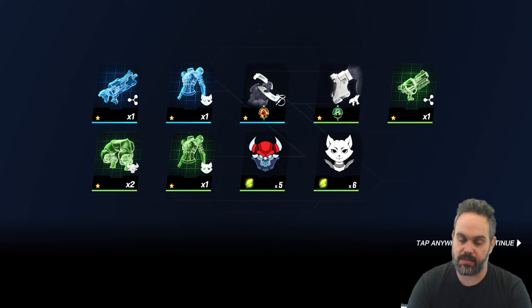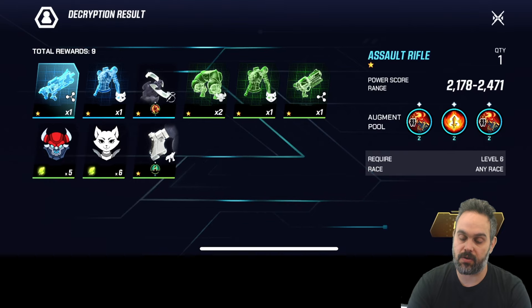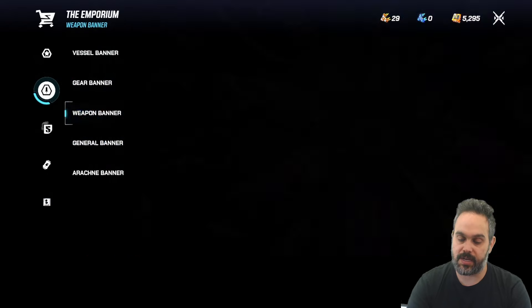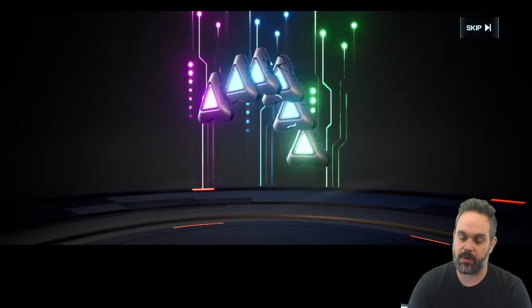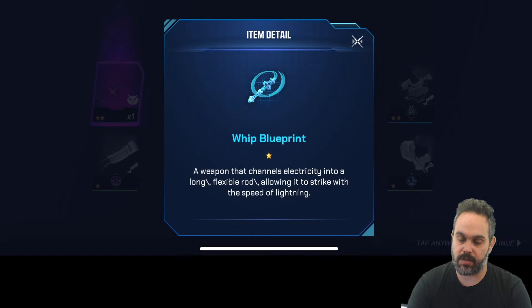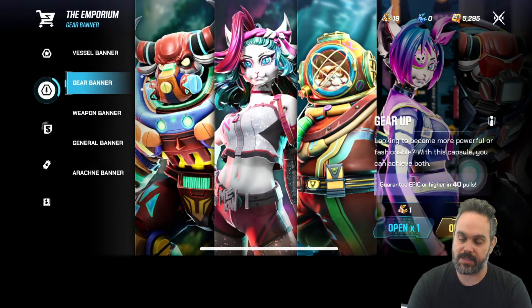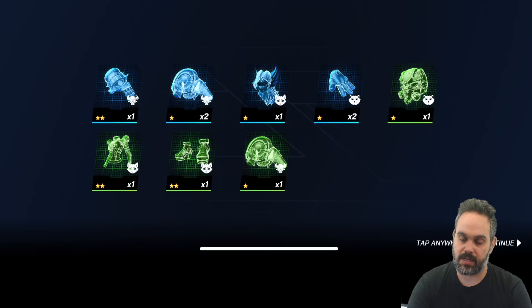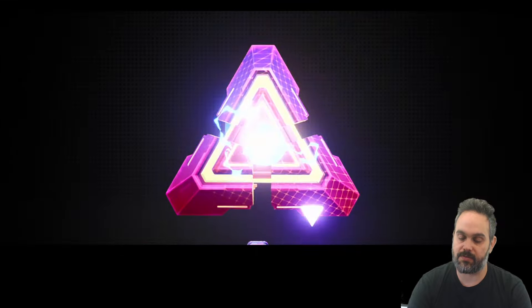We got a different schematic we can use, and some shards of different vessels we can combine once we have them all. Now with 29 of the other key, I'm going to open 10 weapons, 10 gear, and then the rest on vessels. The 10 weapons are all schematics — we got a legendary one for the Inu, which is the one I use most, and a rare one. The legendary is two stars — a great opening! The 10 gears gave a few rares and uncommons — not as great, but still good.